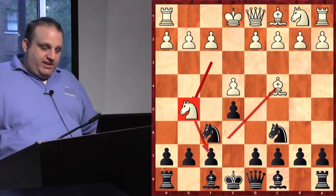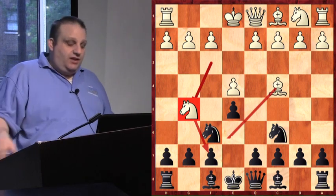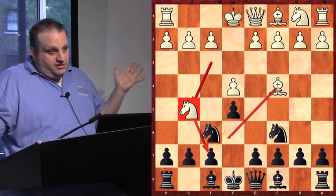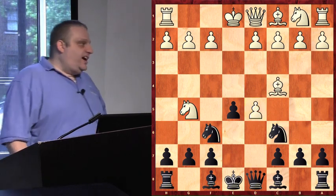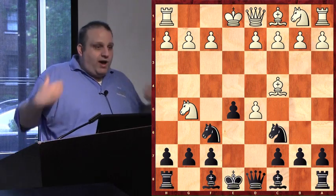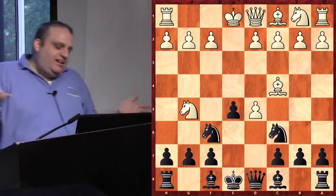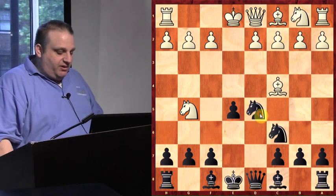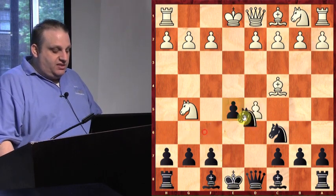Nine out of ten grandmasters play d5 here — some of those grandmasters aren't vegetarians, so that's sort of a chicken move. The most common variation in children's games is the fried liver. Why don't I play that? I'm a vegetarian, I don't play fried liver. The fried liver is knight takes pawn, knight takes pawn, although no grandmaster would play this — they would play knight a5, which is not the fried liver.